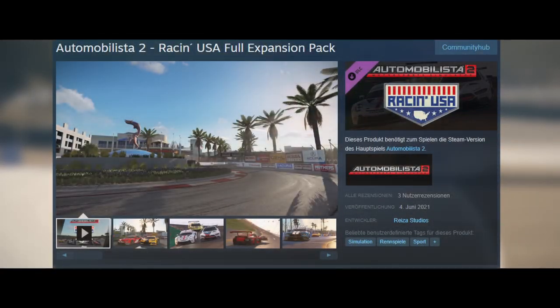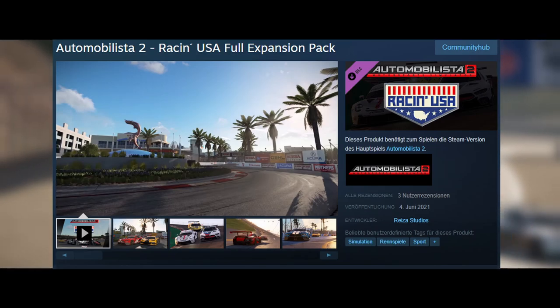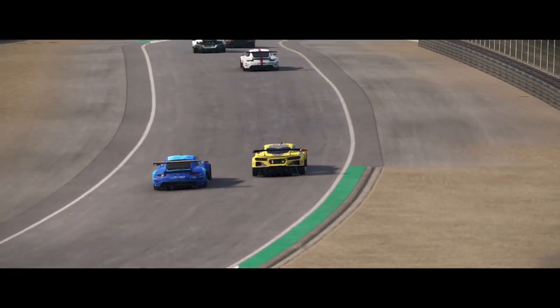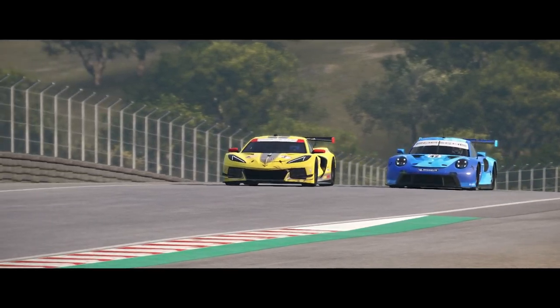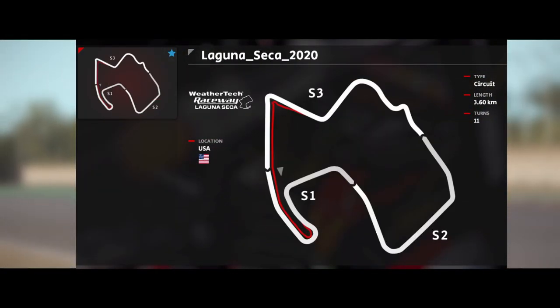Reiza's next addition to Automobilista 2 in terms of purchasable content is the Racing USA pack, planned to release in three parts, where each features new USA-specific content. The first one just came out alongside the massive 1.2 update and includes three all-new tracks as well as two new car classes.